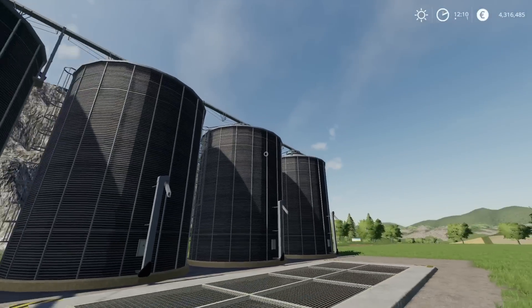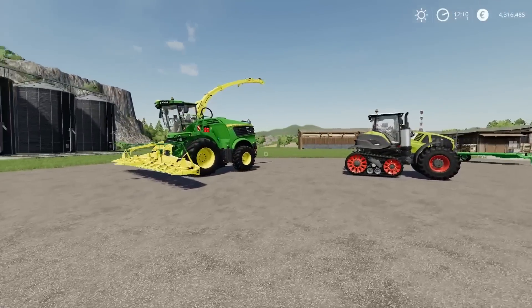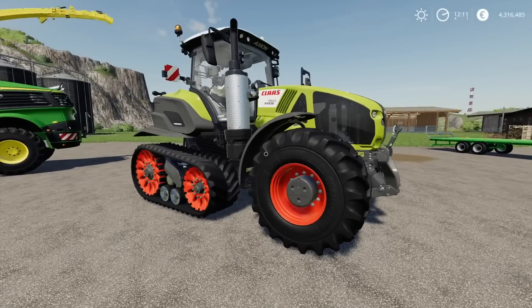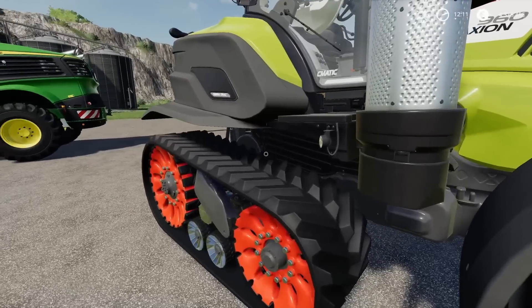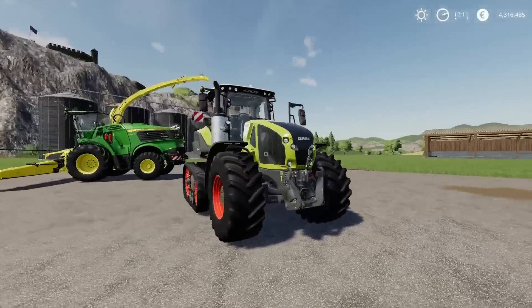And now potentially the mods you've been waiting for - I know these are the mods I've been waiting for. These were special edition mods for Agritechnica - Giants were tweeting throughout the show and you could get cards from different stalls giving you a code to download these on PC. As a Christmas gift over the last four weeks they've been releasing those mods through the mod hub. These are both made by Giants. I've seen one of these in real life, I've got a model of one - the Axion 930/960 Terratrac.